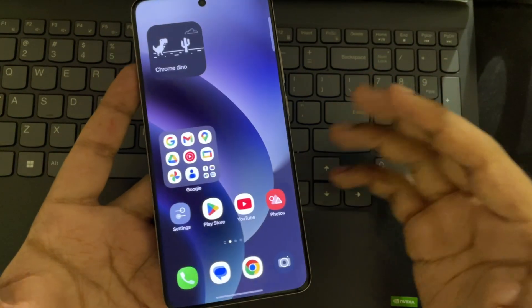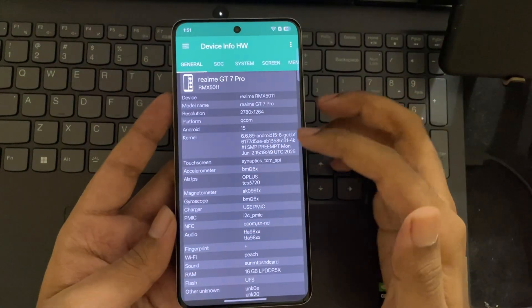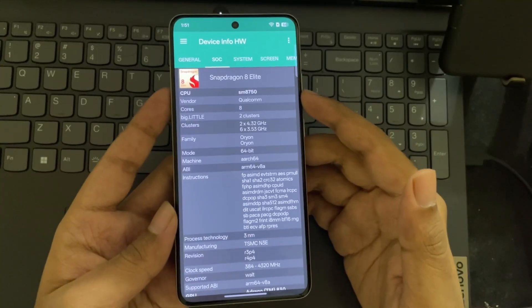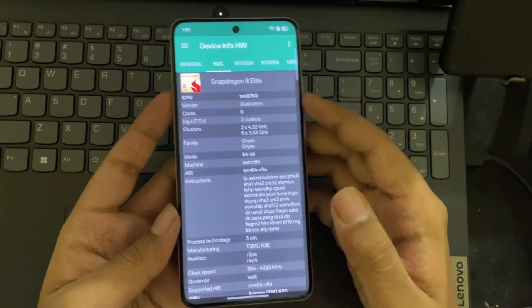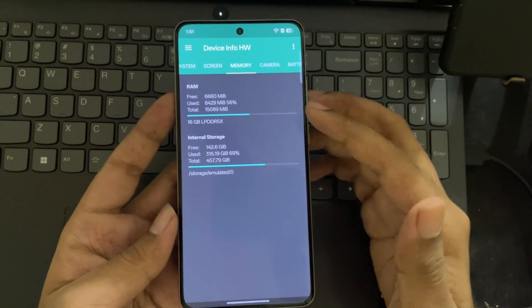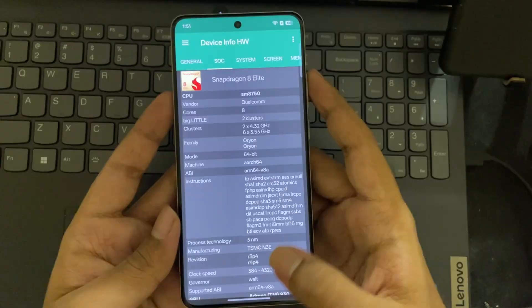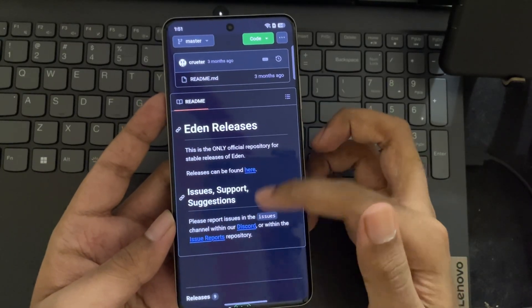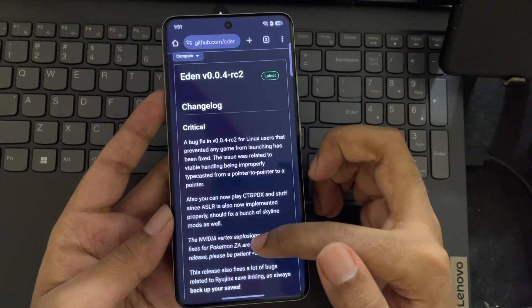So let's get started. The phone right now is the Realme GT7 Pro, which is powered by the flagship Snapdragon 8 Elite with the Adreno 830 GPU. The phone has 16GB of RAM with fast UFS4 storage running on Android 15. And for this, you need the Eden emulator, which is currently on the latest version 0.4 RC2 build.